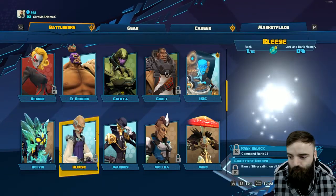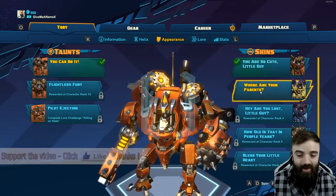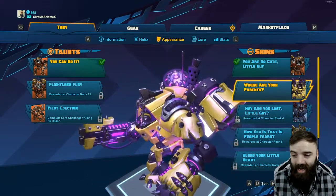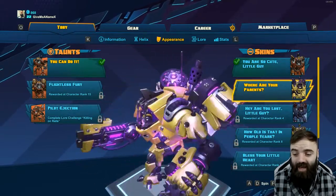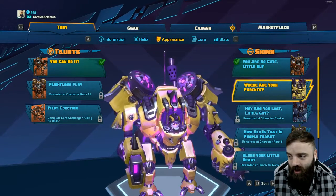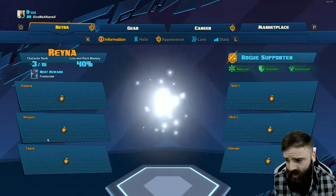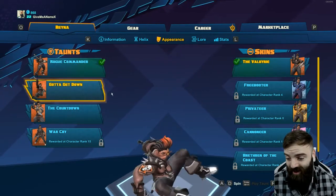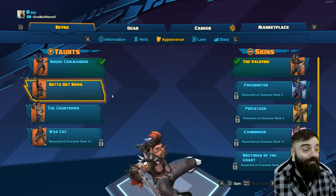So we got an appearance — it was a skin. Oh damn, Toby — you're all purple and shiny! So as you can see it's not just gear you can get; you can actually get skins and even taunts. Let's go find Raina to check the taunt. There you are — appearance, 'Gotta Get Down.' Oh damn, Raina, look at you doing the splits!